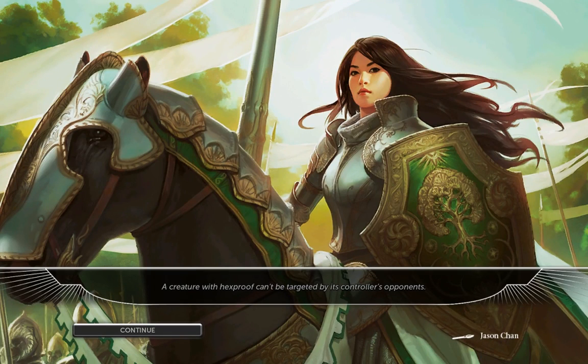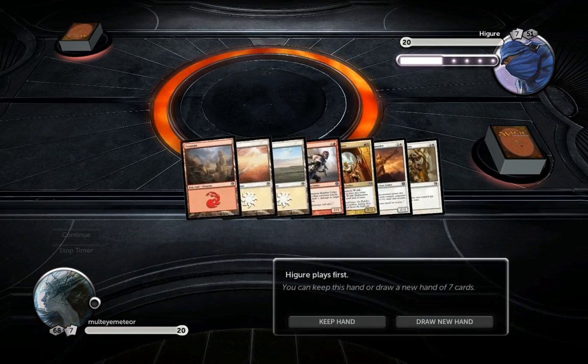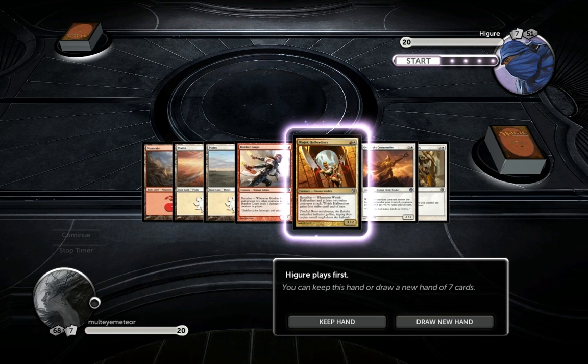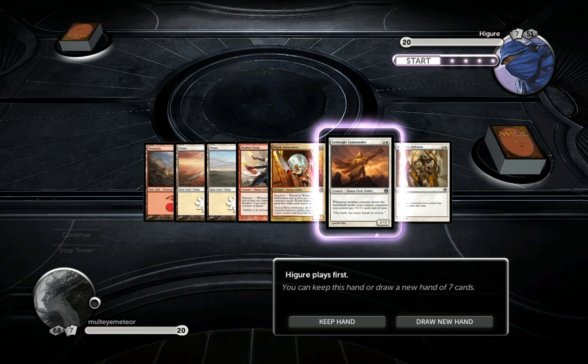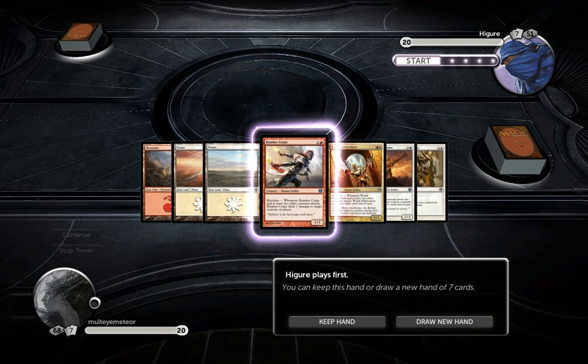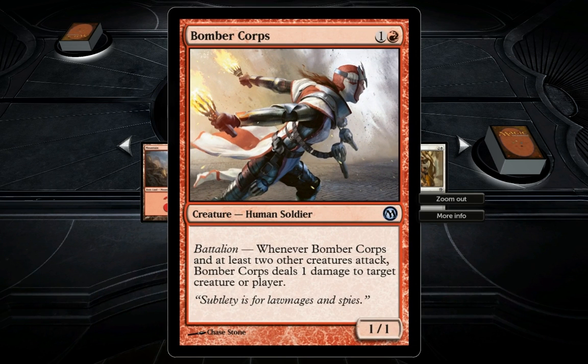Welcome back, we are playing another match of modded Magic goodness. I'm playing the Humans deck against the Ninja deck. Battalion - whenever Bomber Core and at least two other creatures attack, Bomber Core deals one damage to target creature or player. Nice bit of early game control.